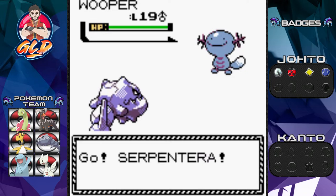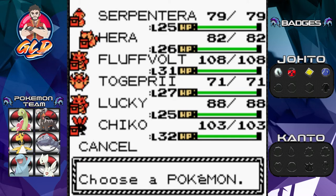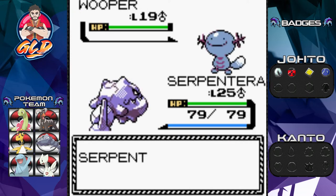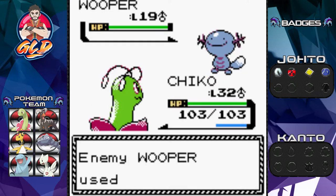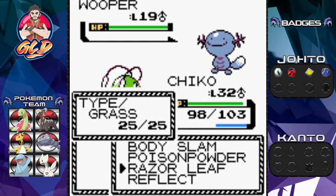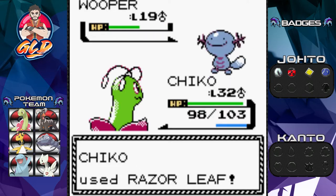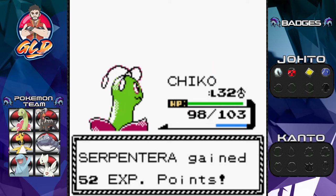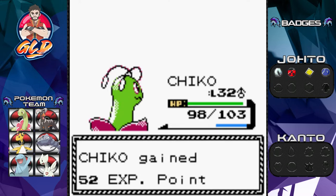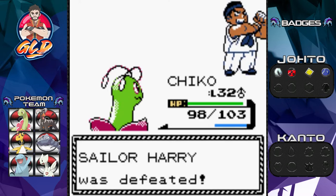Battling Sailor Harry — not Harry Potter, not Prince Harry, but Harry. He's coming out with a level 19 Wooper. I gotta switch because this isn't gonna work. Let's go straight to Chikorita — we know how to deal with Woopers. Chikorita finally evolved into its final stage in the last episode. Razor Leaf does the trick, critical hit, and there we go.